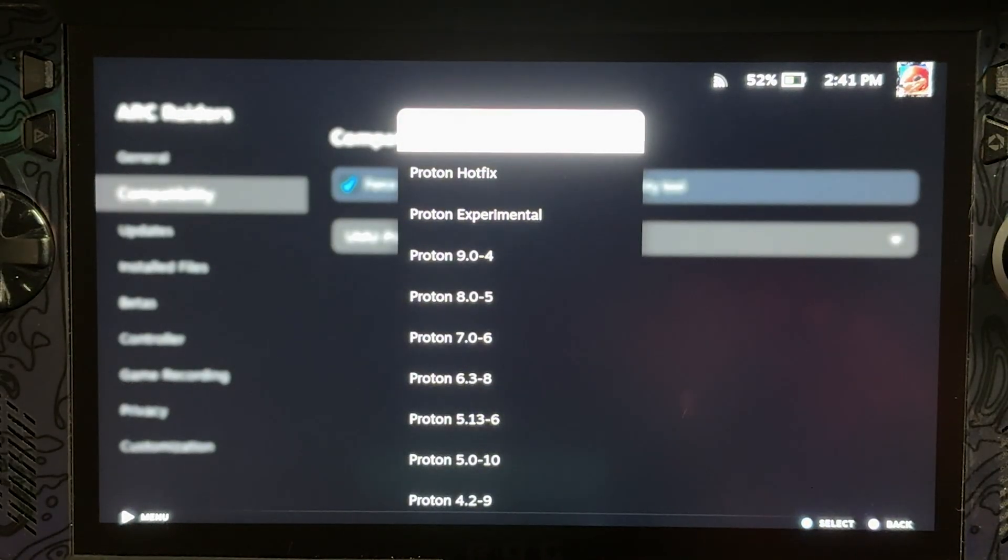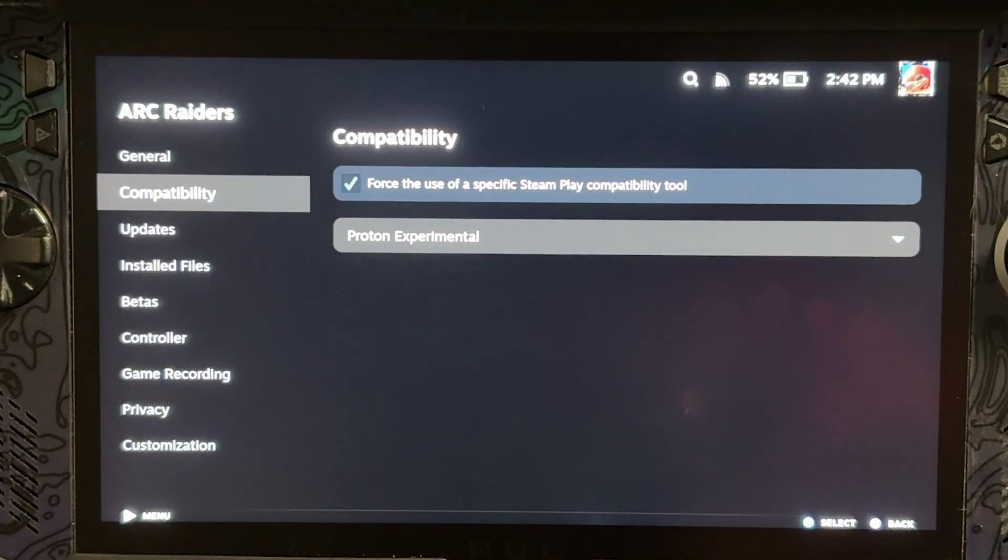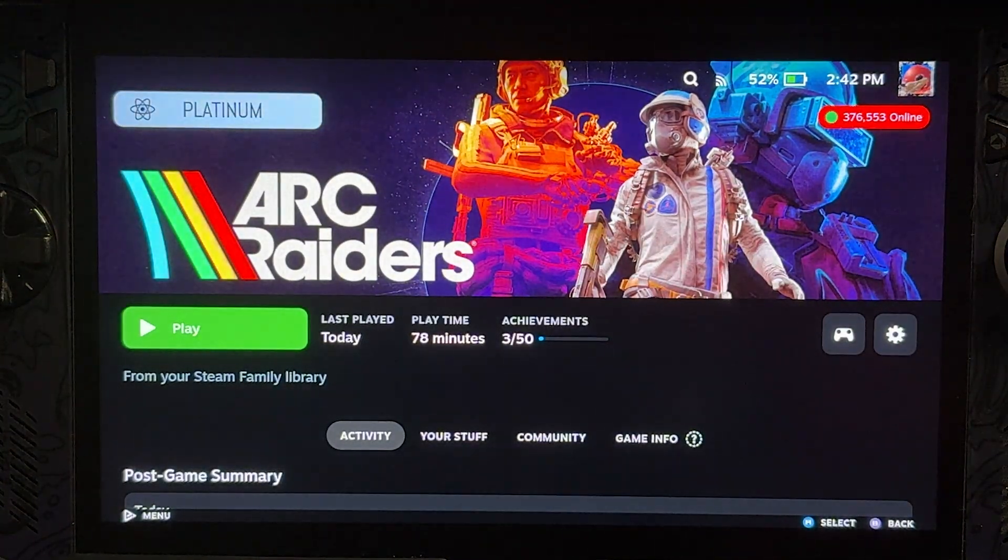From here — sorry if it's kind of hard to see with the light — you're going to want to go down to Proton Experimental, and this will completely solve the issue of not being able to launch Arc Raiders on Steam Deck or SteamOS.